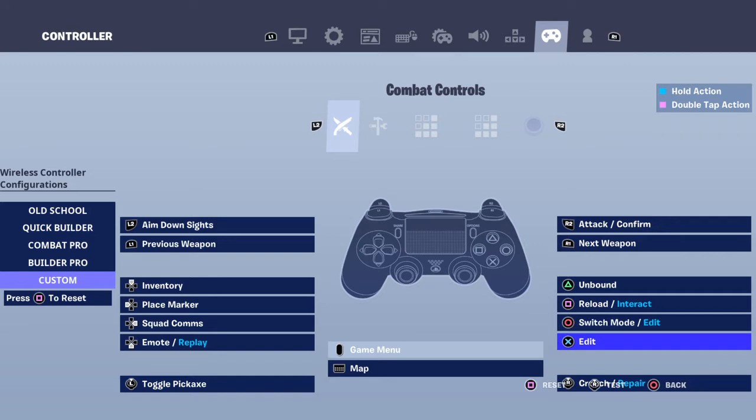Go down and pick your edit — set edit as X. You can notice you can also do this on Xbox One, PS4, PS5, Xbox One S, and Xbox One X.